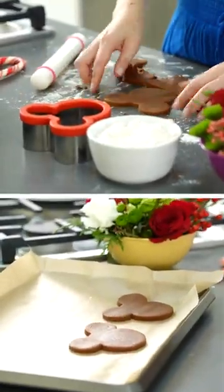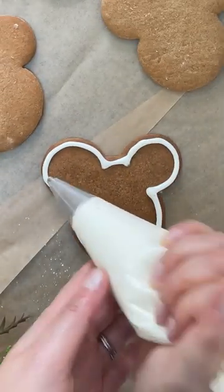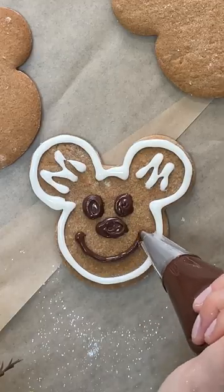Throw it in the oven at 350 degrees and bake for 10 minutes. Once it's cooled, let's add the details — some squiggles for the ears and that iconic Minnie smile.